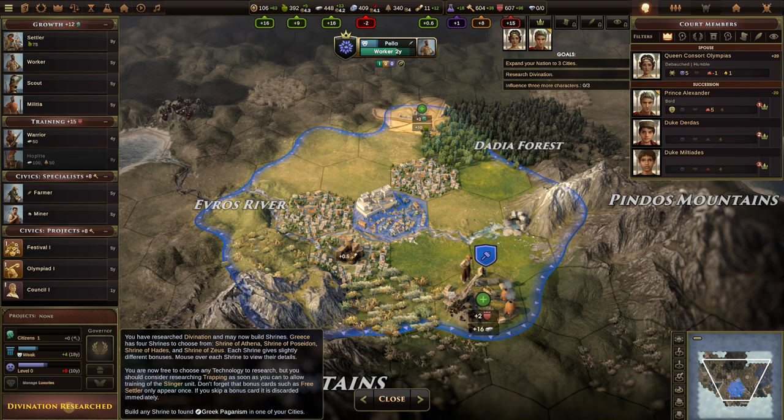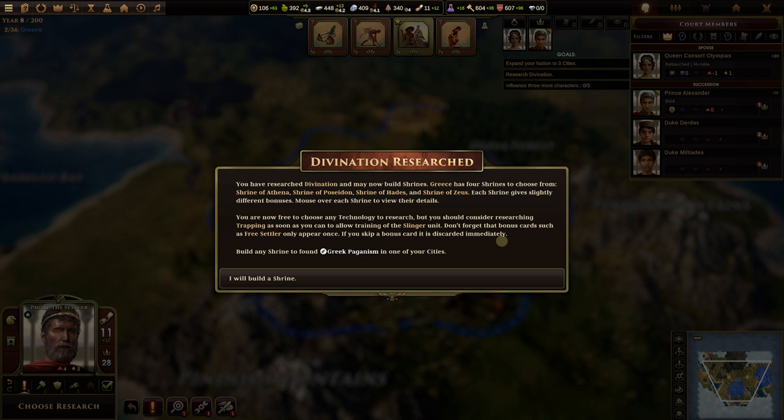Let's click on the Divination research. We've now completed that task — we have researched Divination and may now build shrines. Greece has four shrines to choose from, and that's the same for any civilization: four different pagan shrines customized to that civ. We have the Shrine of Athena, Poseidon, Hades, and Zeus, each giving slightly different bonuses. Don't forget that bonus cards like the free settler only appear once — if you skip them, they're discarded immediately.